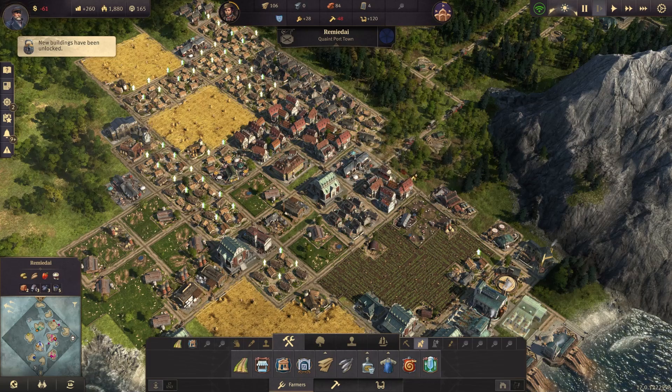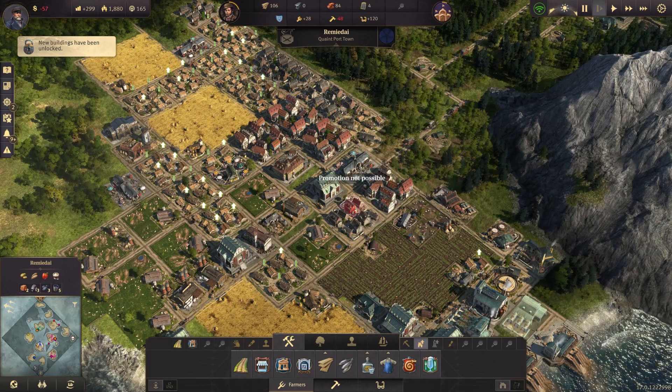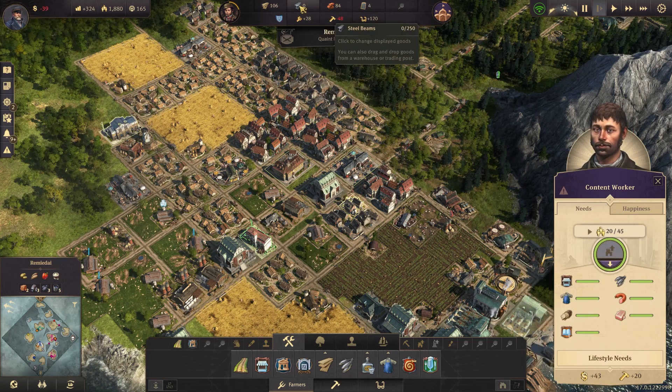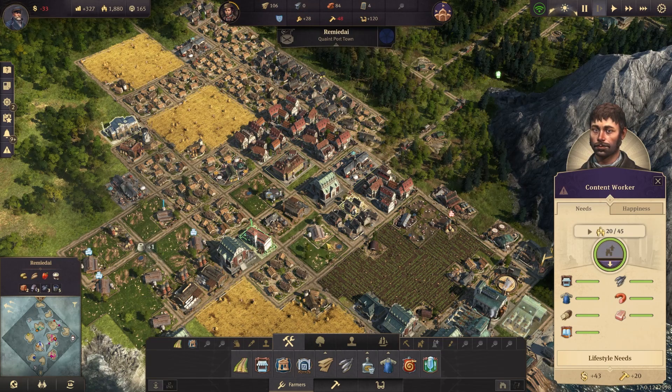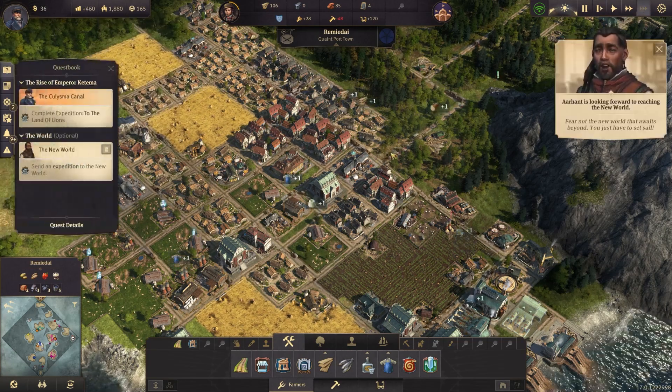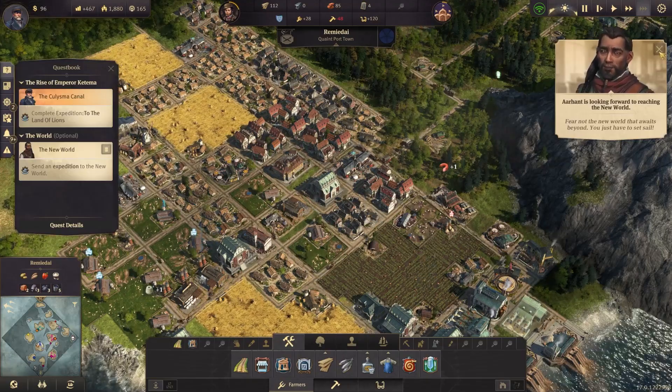Now we don't have the materials — the artisan upgrade requires steel iron that we don't have. Or I guess that is steel. I don't know why I always manage to get that wrong. But now our balance is going up. I'm not going there yet, calm down.